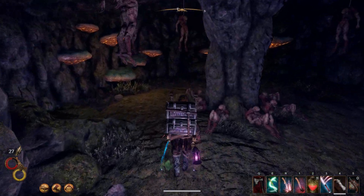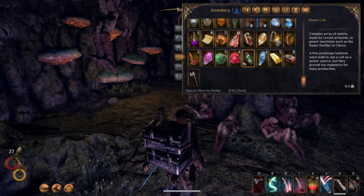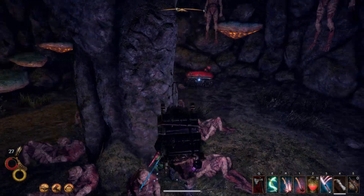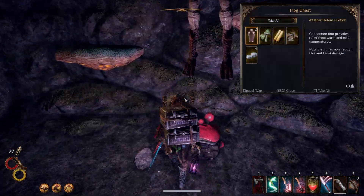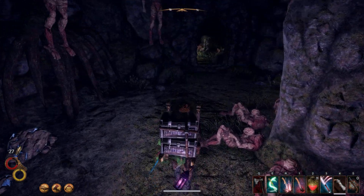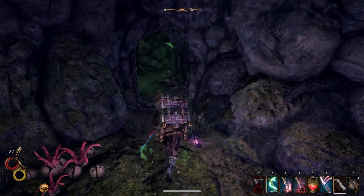So I guess this door needed a large ruby — or a medium ruby, or a small sapphire to open. It has only the Trog chest, which is not so good, not so good at all. They look so weird made out of stone like that. And Zorn's backpack is actually in the other room.